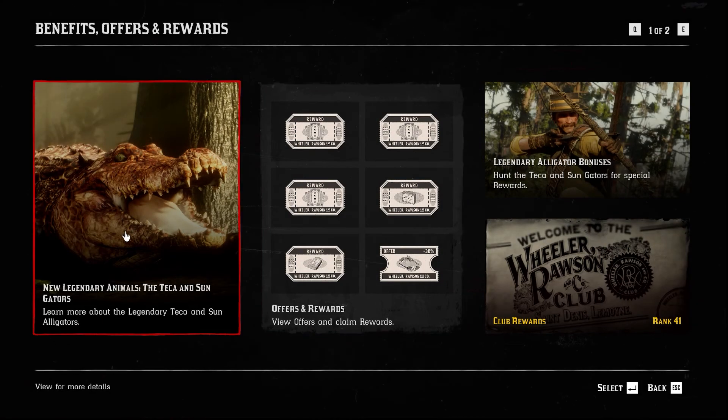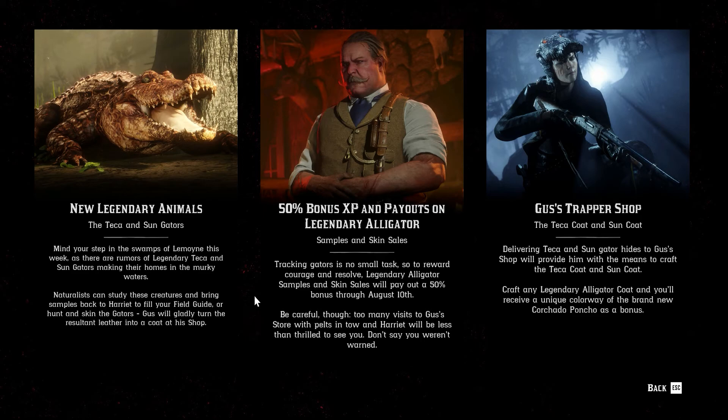We'll head over to the benefits section. This week, as they stated with the Naturalist role, they are going to bring out additional content — more animals, more clothing items, etc. So what they've done is brought in two new Legendary Alligators, the Tikka and the Sun Gators. What they've done further is brought in 50% bonus XP and payouts on the Legendary Alligator samples and skin sells. So whether you take samples to Harriet or the skins to Gus, you will get 50% bonus XP and 50% more on your payouts, which is nice.